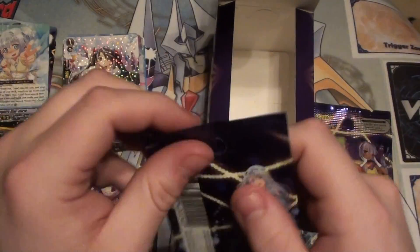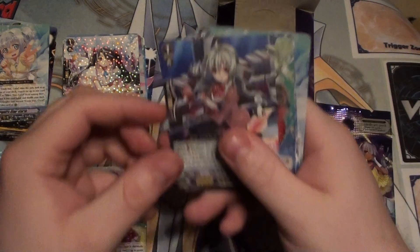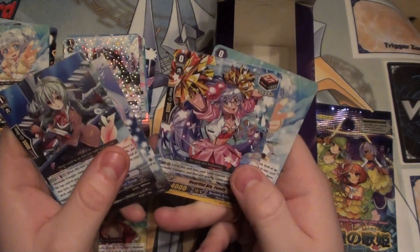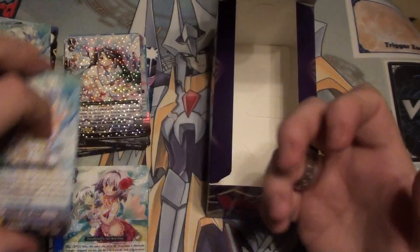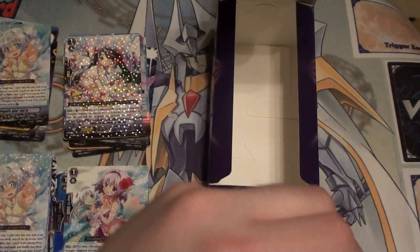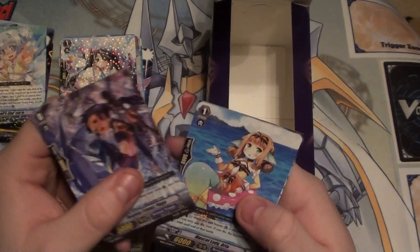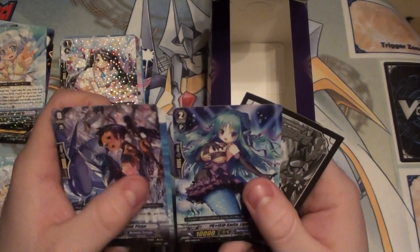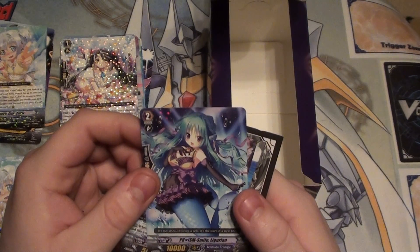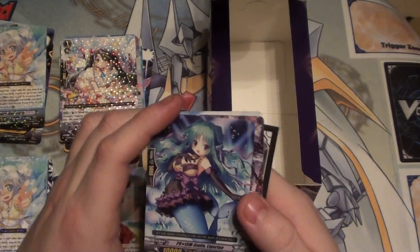Down to the last two packs. Another grade 3, and another Angelic Star Coral. Last pack — let's hope we get that SP we're hoping for. Nope, another rare, grade 2 — Prism Smile Ligurinia, or Ligurian? Yeah, let's go with that.